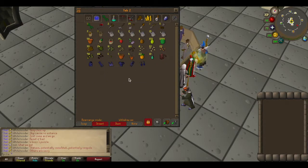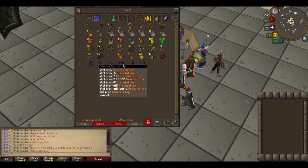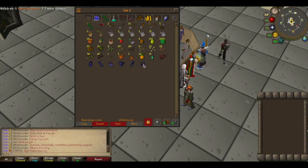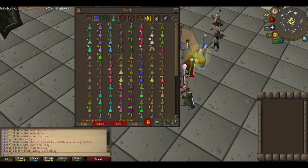This is my farming tab. Obviously another goal I had was to get full graceful, which I did, and then I went ahead and got it recolored to the Brimhaven course, which I really enjoy. Brimhaven agility course is a lot of fun. This is my potions tab and right now it's actually a little bit disorganized.